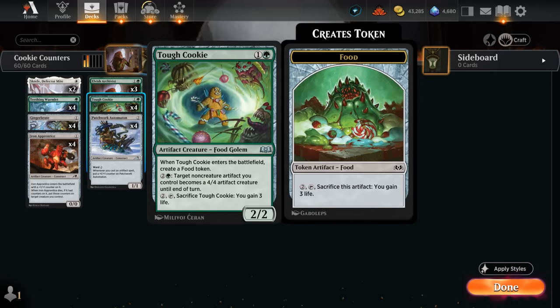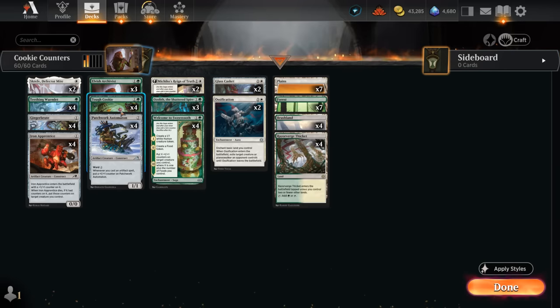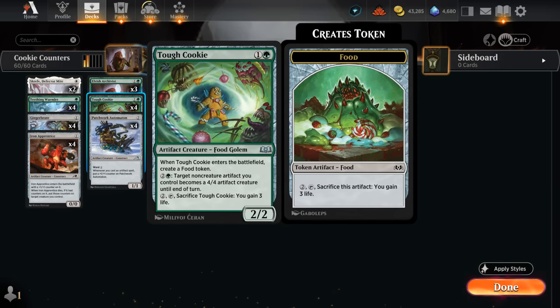Tough Cookie is also excellent. A 2/2 artifact creature food golem — it has that food subtype — which enters the battlefield creating another food token. For two and a green we can turn one of our non-creature artifacts into a 4/4 artifact creature until end of turn. So we can animate those food tokens, could even turn our Glass Casket into a 4/4 creature to close out the game. It also makes it easier not to overextend into an opposing sweeper effect.